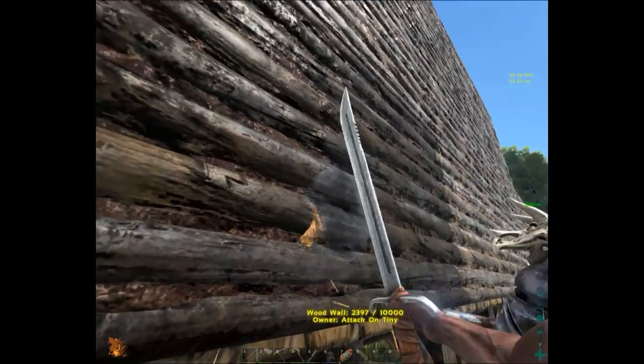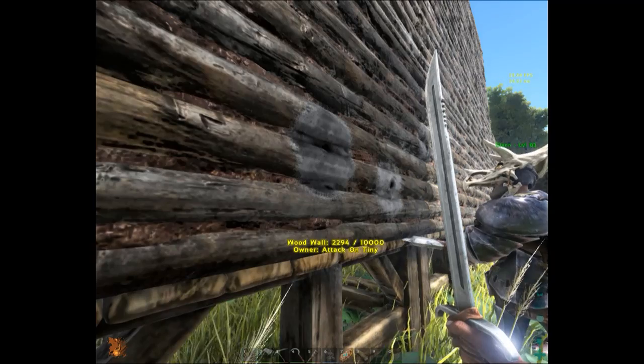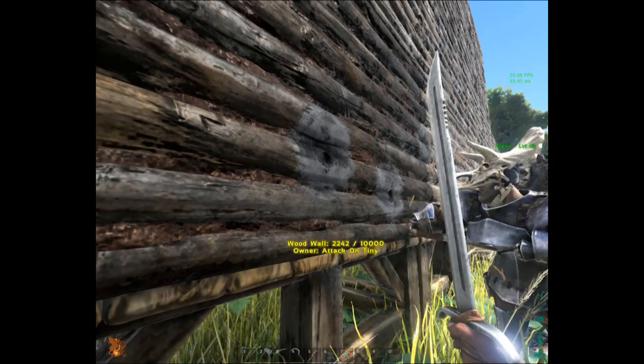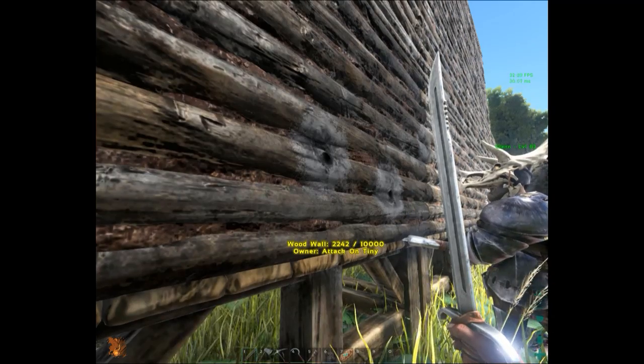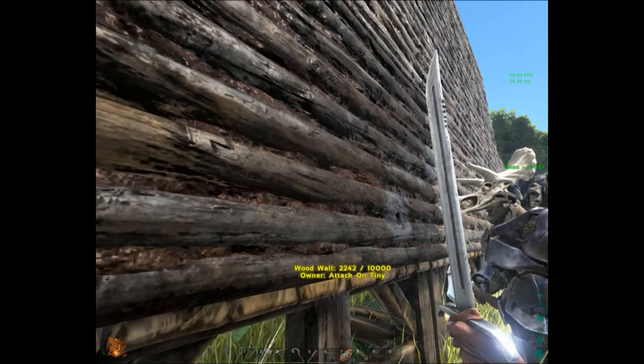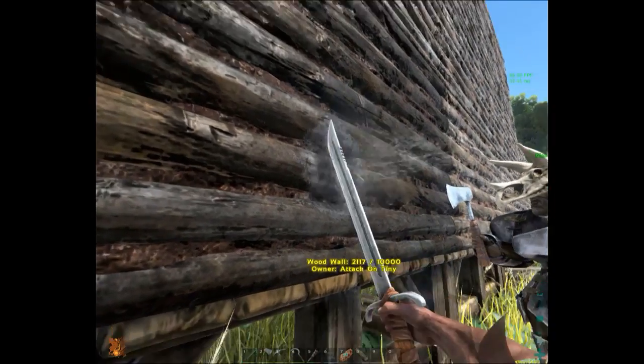Here we can test this out scientifically. Stop. 2294 — hit it again — 2242, so that's about 30 something damage. Now here's the sword: 2242, so that's about 40 damage roughly.